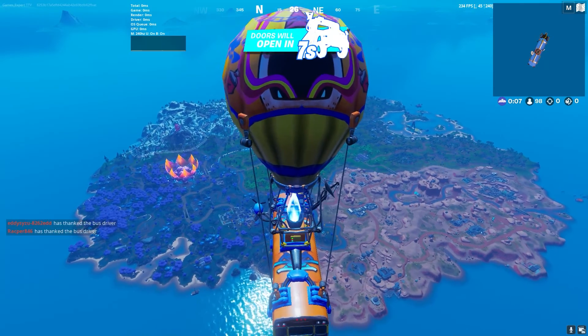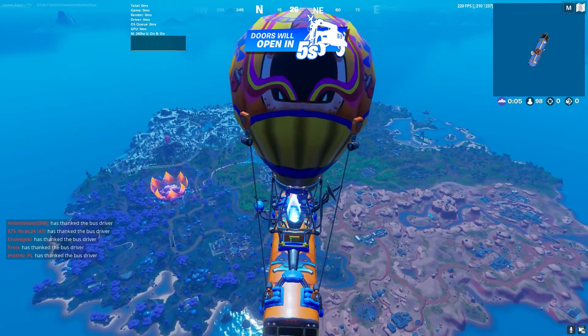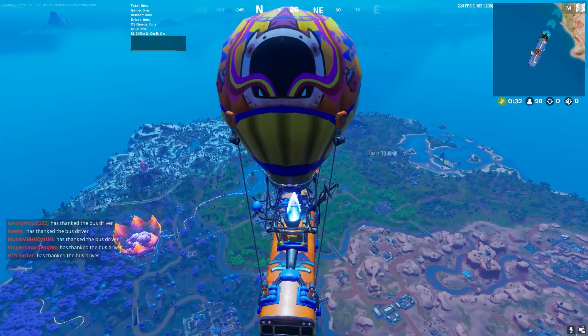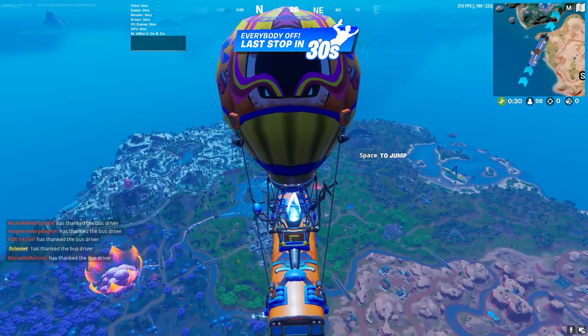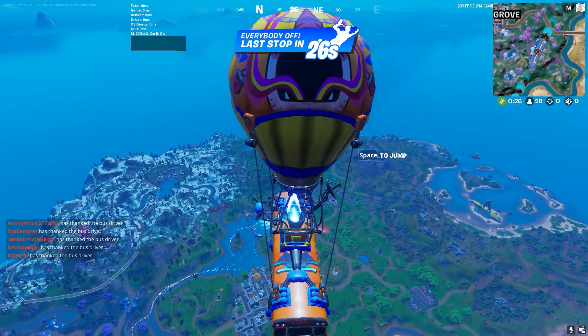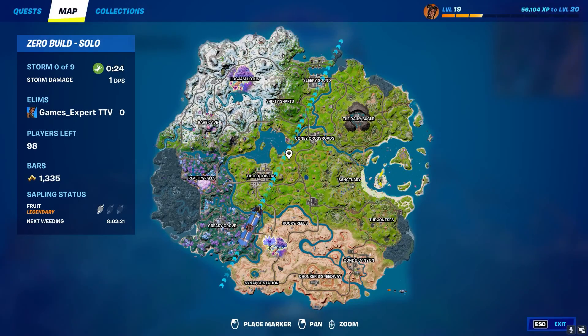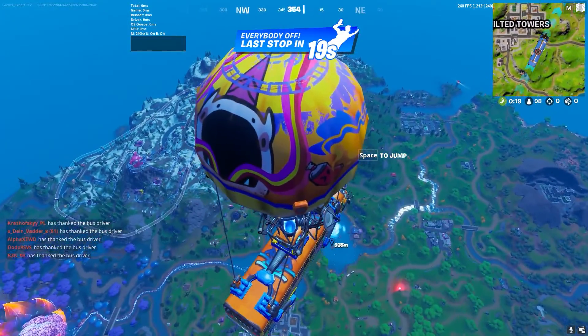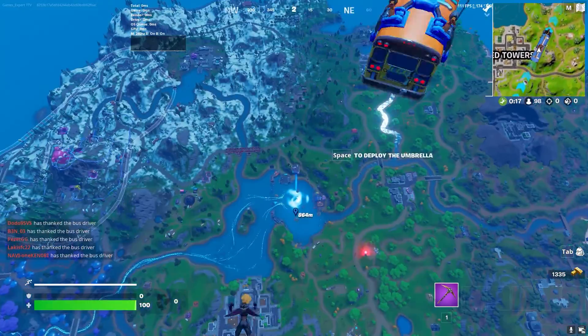Hey guys, welcome back to another Fortnite video. Today we're going to be completing the challenge: visit the zero point in the motorboat. This challenge is very easy — you just need to get a motorboat and visit the zero point. For those of you who don't know, the zero point is located here, so we just need to find a boat and go to the zero point.